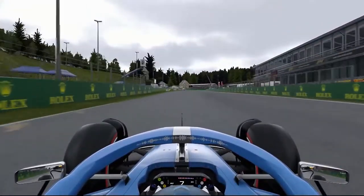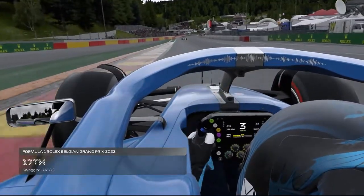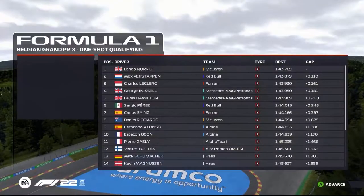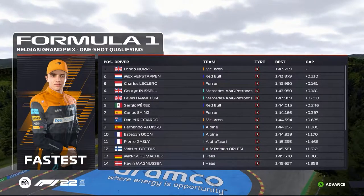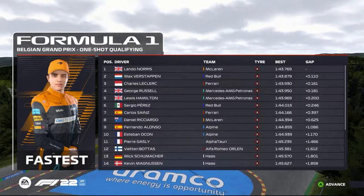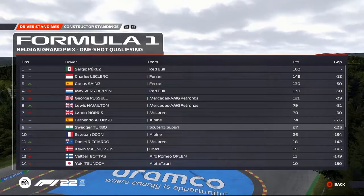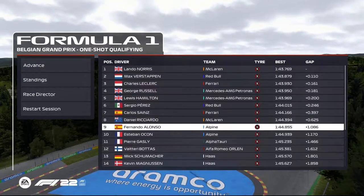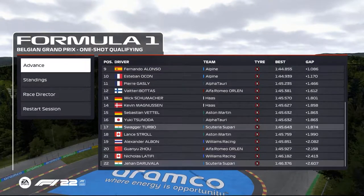Coming to the end of this qualifying lap, we are around 14th the whole lap, but by the end we lose out in the last turn at Bus Stop Chicane and we're down to 17th. This is pretty much the pace we should be having because our car is a backmarker right now. Somehow I was able to get the car into points before, so I've upped the AI level so it's not just plain sailing — I want a bit more competition.